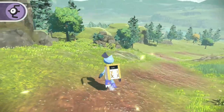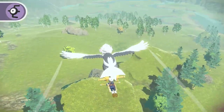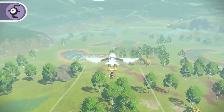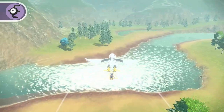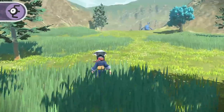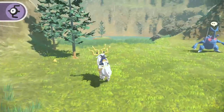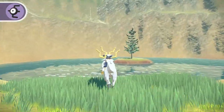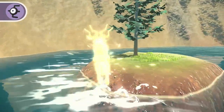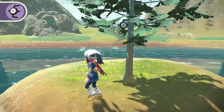Beginning at the Fieldlands camp, use your Ride Pokémon and travel far west to the Grueling Grove. Once you arrive, move towards the break in the mountain range. This area is a pond guarded by an Alpha Heracross. Fly or swim over to the small island in the middle of the pond. Hiding in the low branches of the tree, you'll find Unown E.